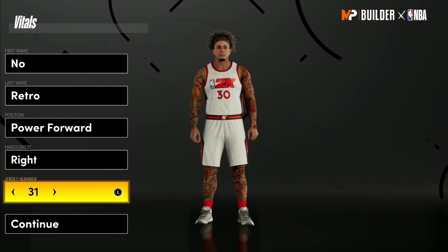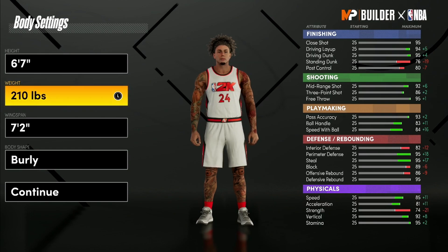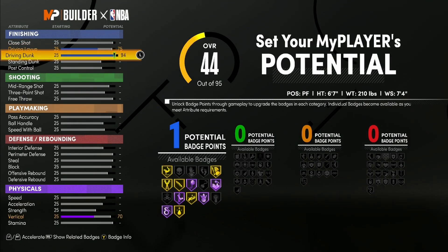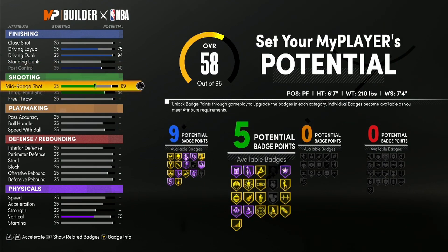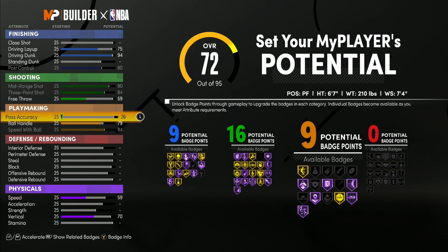This thing can do everything, so I had to put it out today. We're on a 6'7", minimum weight to be as fast as possible, and maximum wingspan. For the layup, go to 75; the dunk, 94; and max the driving dunk out at 80 — so you have 9 in finishing. For shooting, max out right here and put this to a 59, giving you 16 in shooting.